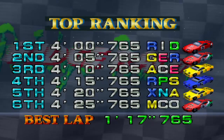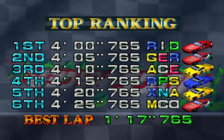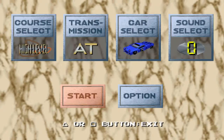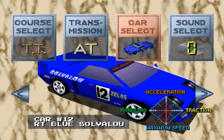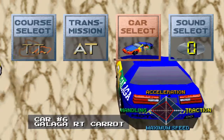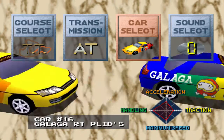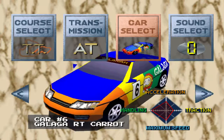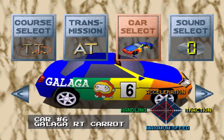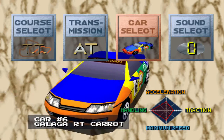Of course, the next track pretty much is, like, the same track. Now, the other second main car I'm going to be showing off here is the number six Gallica RT Carrot. It's got wonderful handling — not the best, but still very good. The traction is not on the high end, but the speed is good and the acceleration is all right. It's got better speed than the Ryukyu, which is why it's a better choice to go with this later on than the Ryukyu.